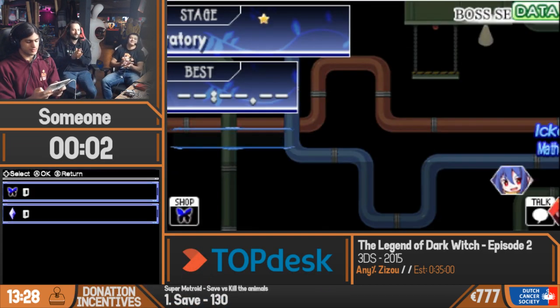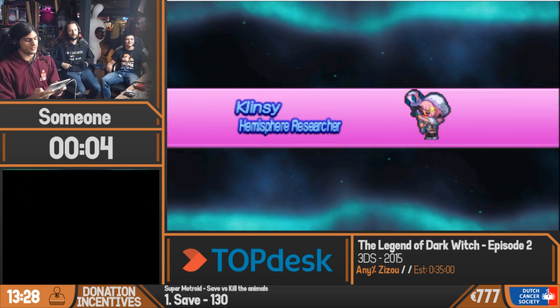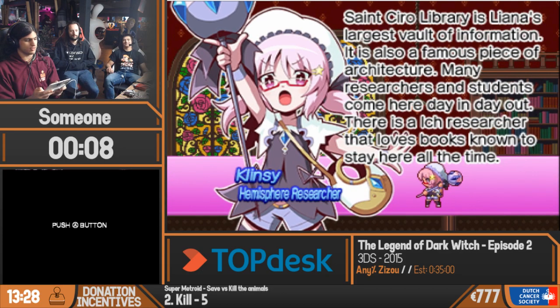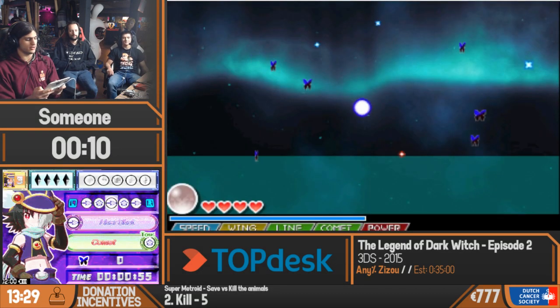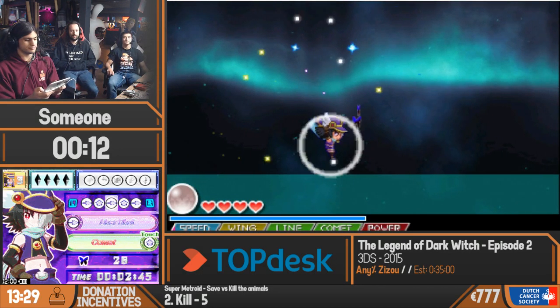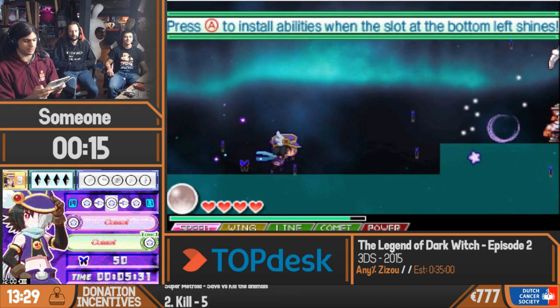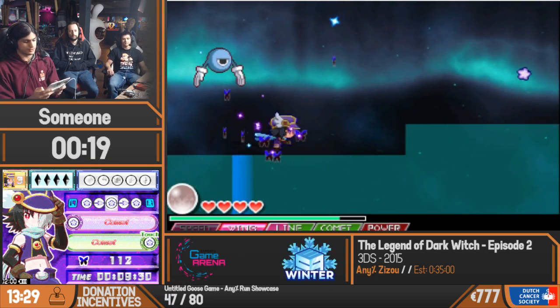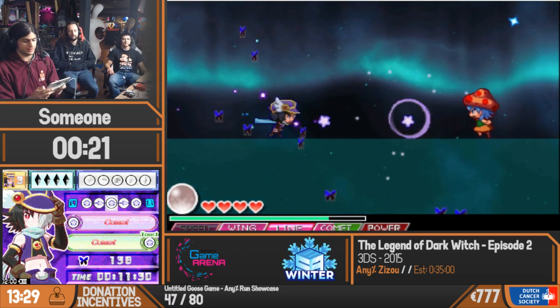Quick recap on the story of this game: we're a god, there's countries who want to weaponize magic crystals for war, and we're gonna stop them. Good enough reason for us — the god of magical powers, in other words the Dark Witch — to go down to the earth and intervene.